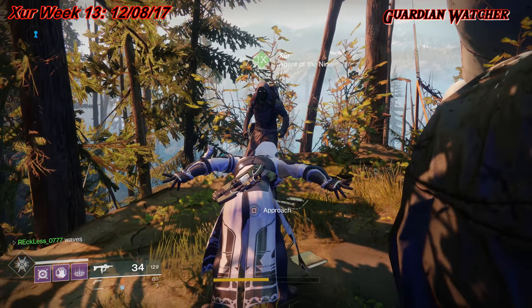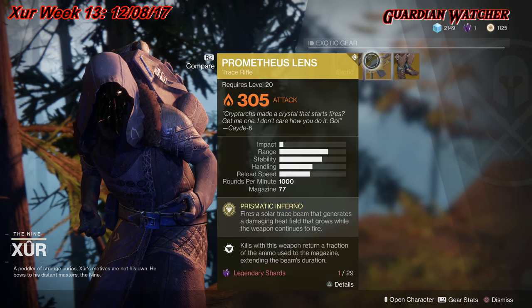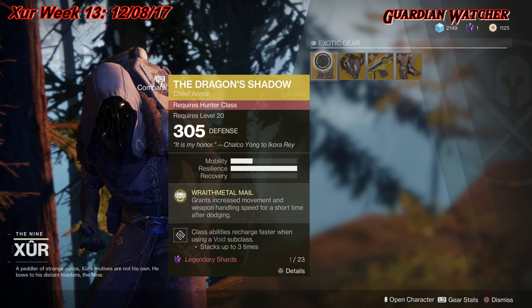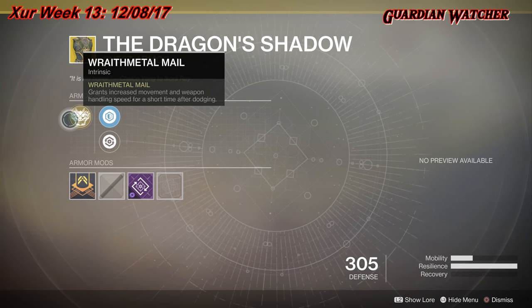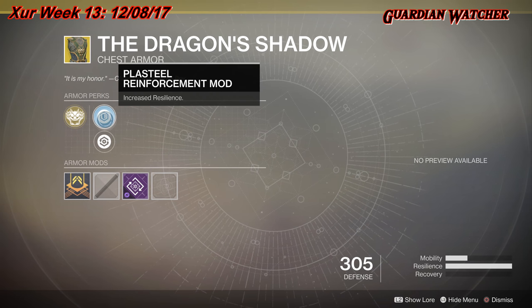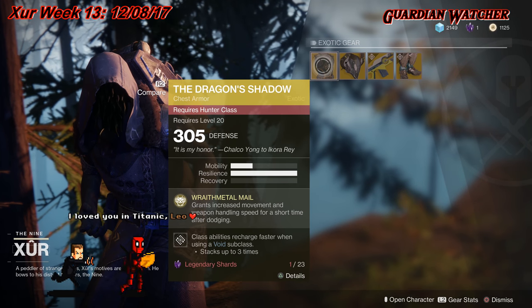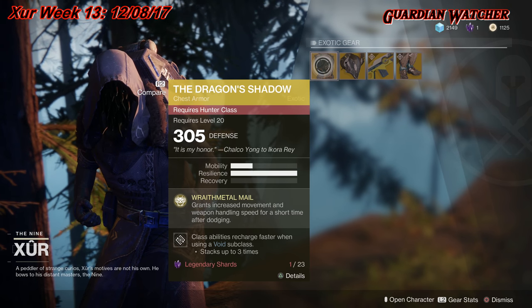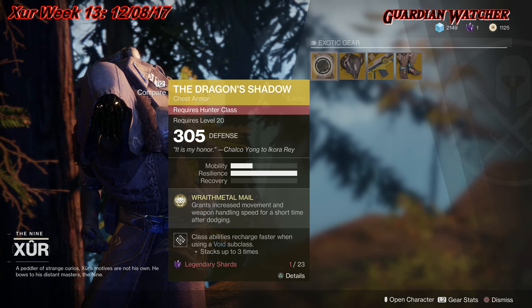As always, we are going to start with the left-hand side. The first exotic we'll be going over is the Dragon Shadow for the Hunter class. It has a little bit of mobility with three times the resilience, which is just ridiculous. The intrinsic perk is Wraithmail, which grants increased movement and weapon handling speed for a short time after dodging. Next we have Posterior Reinforcement mod, Restorative mod, and Void Paragon mod. This is a good exotic if you like moving around the map and focus more on shooting versus your abilities. I'd rate this a Tier 2 in PvE as well as PvP, so if you don't have it, go ahead and grab it — it's a good universal exotic for the Hunter class.